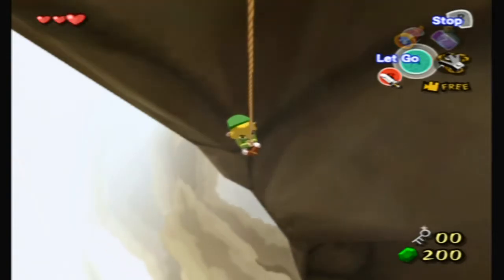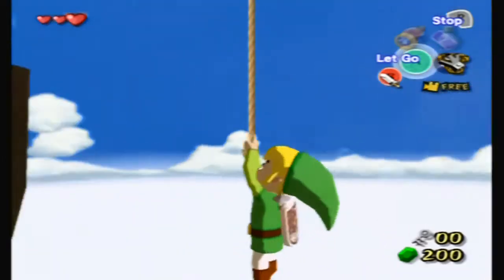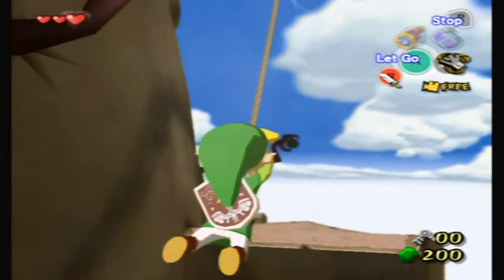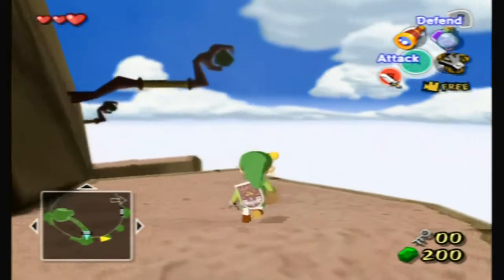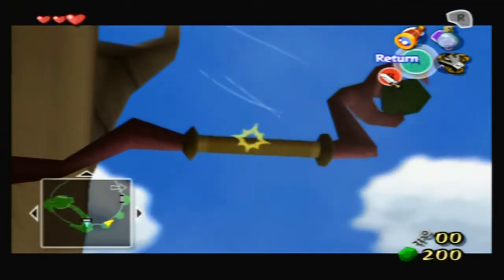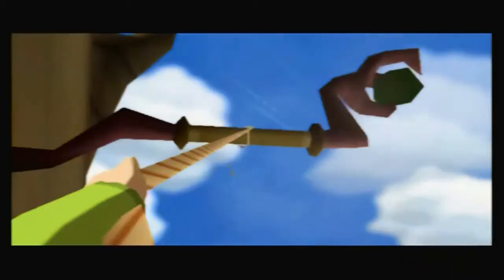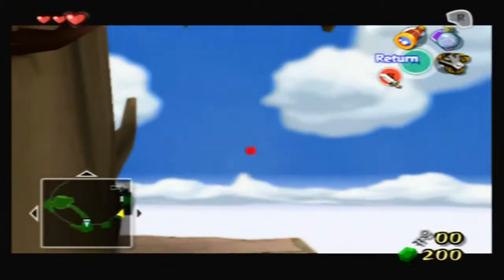Welcome back to Wind Waker. You can stop and lower yourself, or raise yourself — it allows you to change locations. Eventually this little grappling hook turns into the hookshot. I actually don't know if you keep it... I think you do because you still use it as a crane. The hookshot is used for different stuff. Never mind, I haven't played this game in a long time.